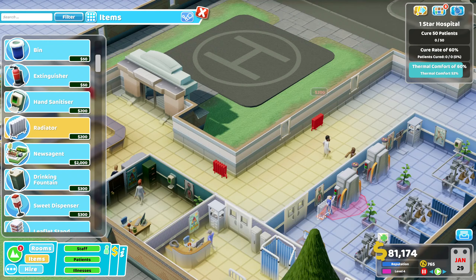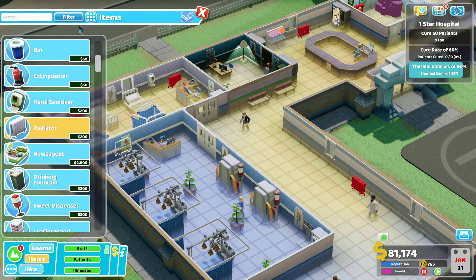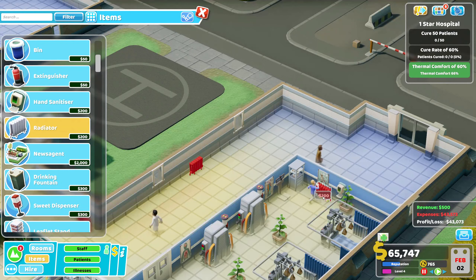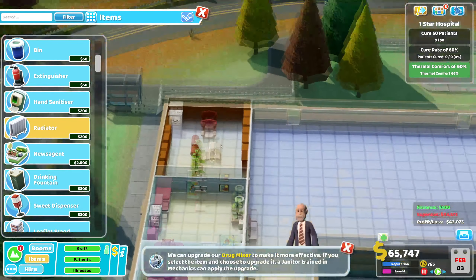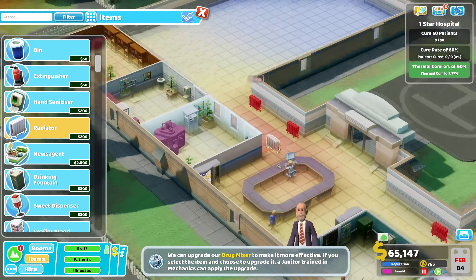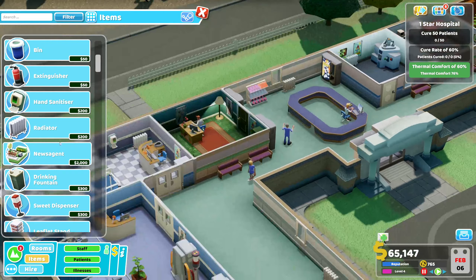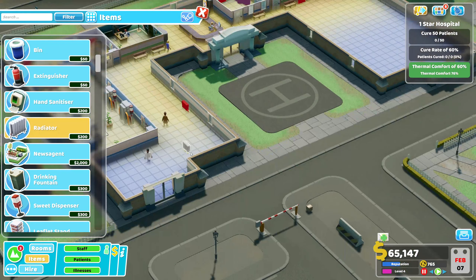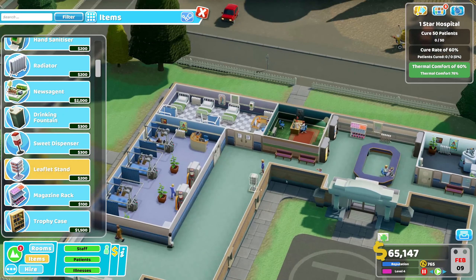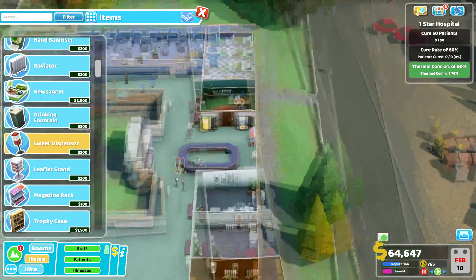I think it's what radio is in here. Apparently I did. That's fine - we can heat this place up very quickly. Oh, they're too close aren't they. That's looking pretty nice. I'd like to increase a few more bits of interest, so have a leaflet rack, have a sweet dispenser - which is definitely something you should be having in your hospital.